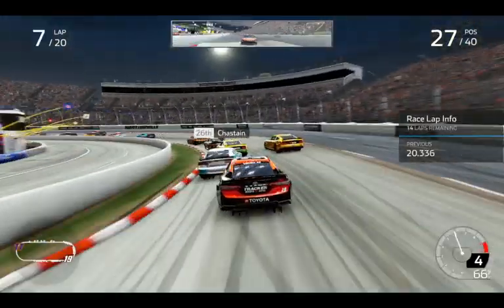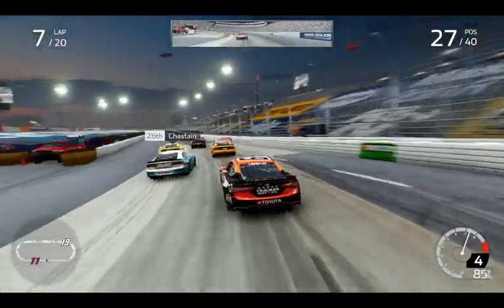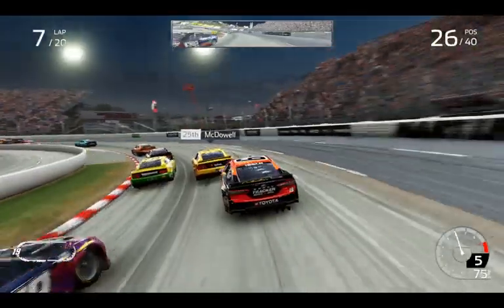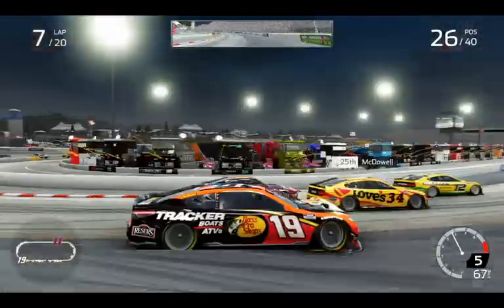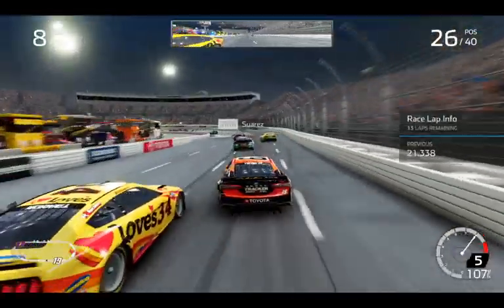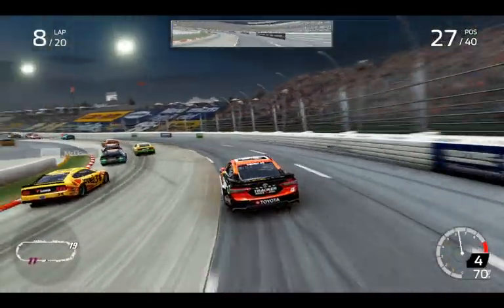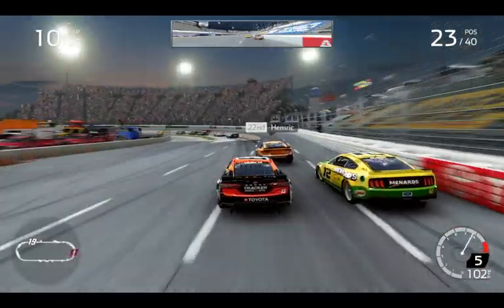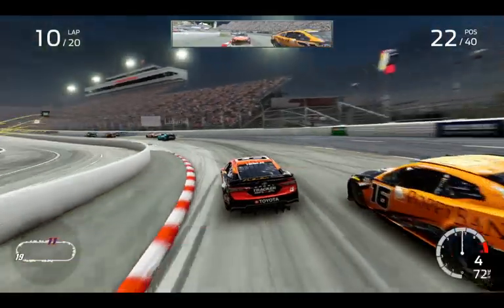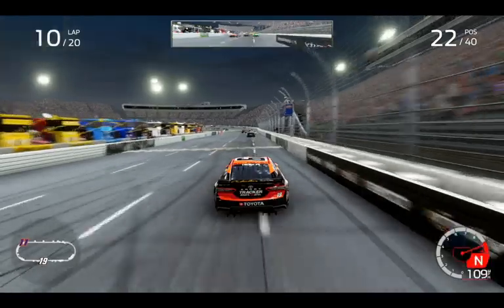Down to 14 laps to go — down to fourth gear. They only use fourth and third gear here at Martinsville, so I don't know why I'm running fifth. Chastain used fifth gear for the wall ride, but that's Ross Chastain things. As I say that, I just ruined Ross Chastain's race — turned him, and my front end is a little ruined too. Going to pass Michael McDowell — it's definitely really cool being able to downshift and drive these guys. Downshifting makes Martinsville a lot more fun in my opinion.